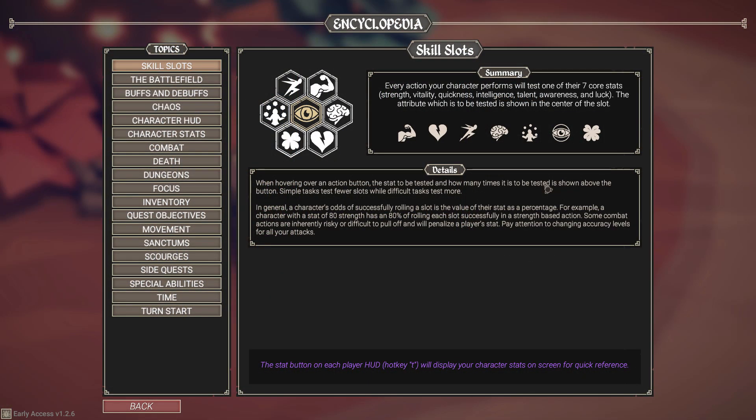She has two primary stats. One is Awareness, which is depicted with the eyeball — you can see it right there. And of course she's got a secondary stat, which is Quickness, depicted by a little man that's running away. These are her two primary stats that she starts out with, not as strong as the hunter, of course.